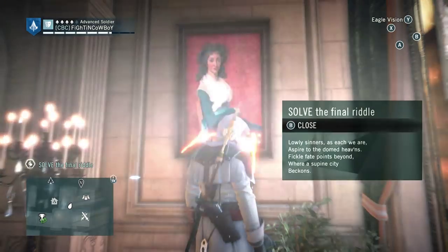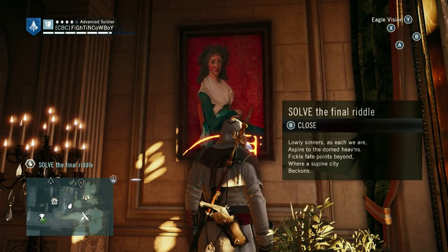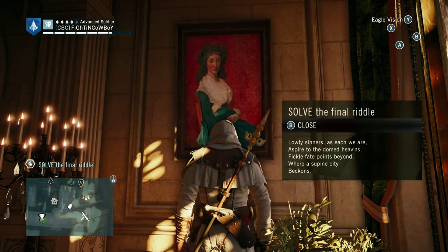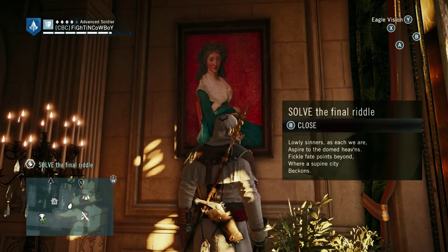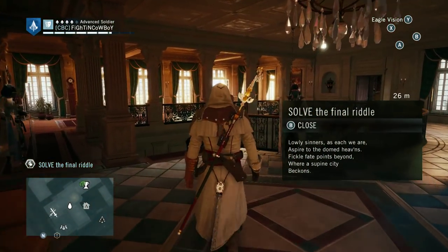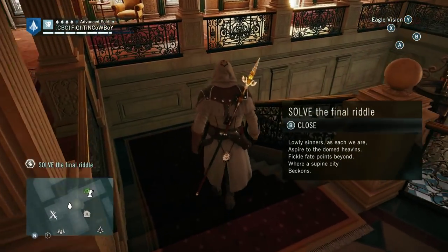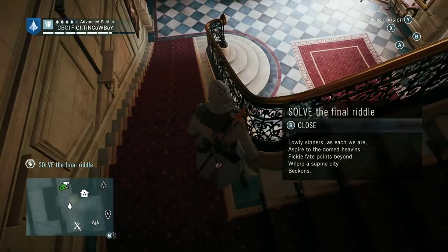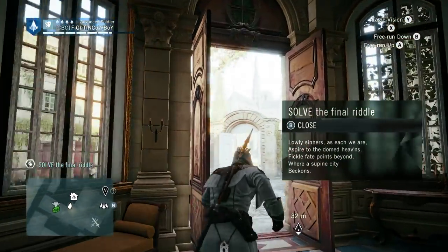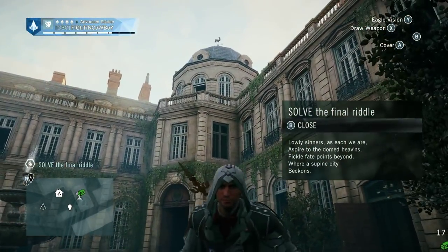At this point we go into the final riddle. This is a shorter one — there's not three actual parts since the first one is kind of given to you. It reads: "Lowly sinners, as each we are, aspire to the domed heavens. Fickle fate points beyond where supple city beckons." Now this one may seem a bit obscure at first because there's really not much to work with, but the important thing is "aspire to the domed heavens" — specifically the word domed.